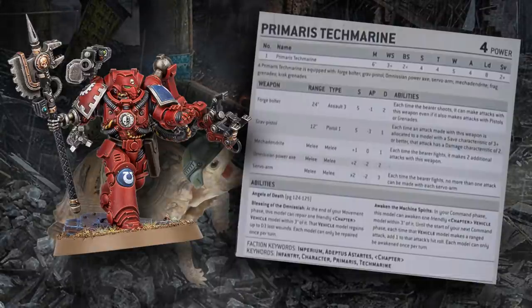Now they have an extra ability on top of what they were bringing before. It sort of harkens back to the Master of the Forge upgrade from 8th edition, which allowed them to take the Forge Master Warlord trait giving a six-inch aura of plus one to hit for all vehicles. That was really broken and I'm glad it's been removed. It's been replaced by a universal ability all Tech Marines now have called Awaken the Machine Spirits — in your command phase, pick one chapter vehicle within three inches and they get plus one to hit with their guns.